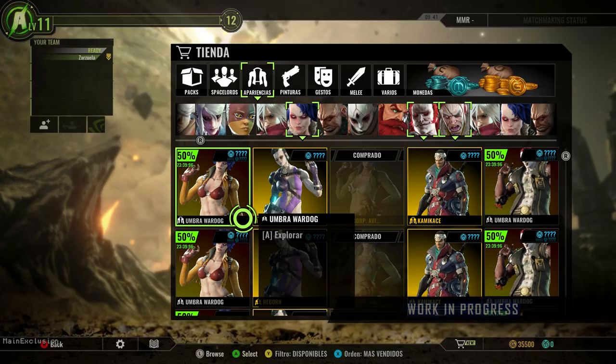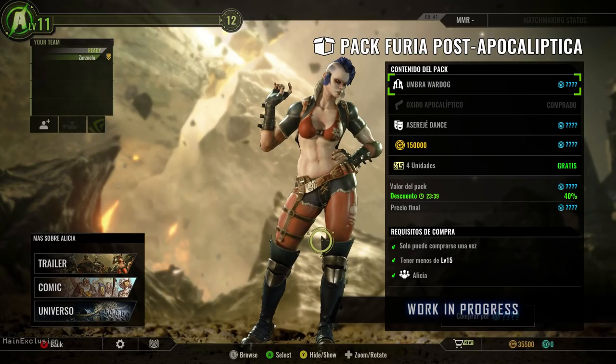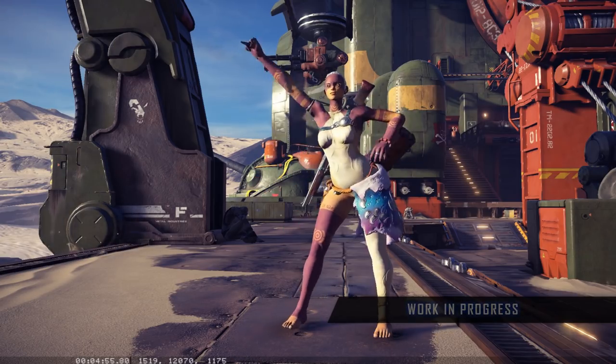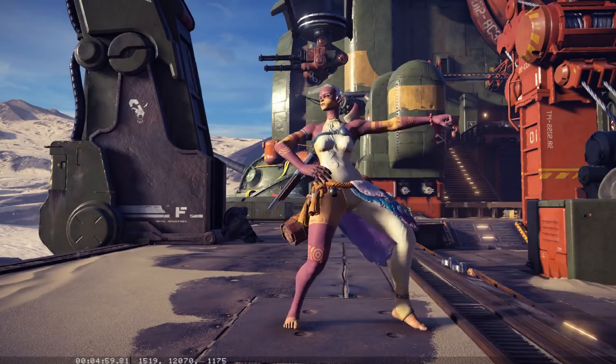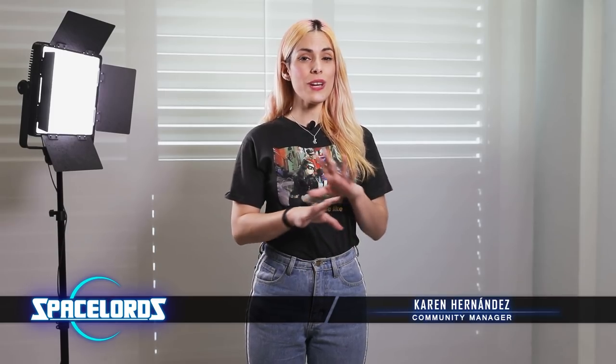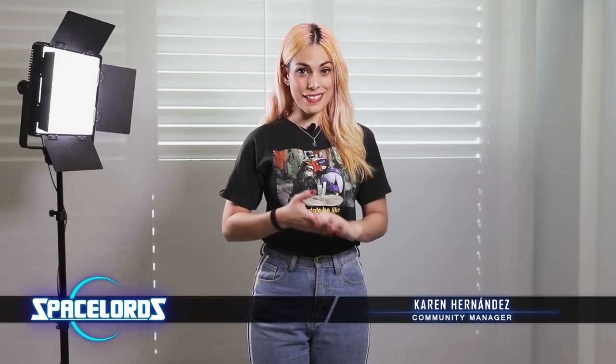As you already know, one of the next milestones in the Spacelords roadmap is Spacelords Identity, including a cosmetics store where you can purchase new items, skins for our favorite characters, weapons, emotes, character packs, and much, much more. This is just a little taste of everything the Mercury Steam team is planning for Spacelords. Stay tuned, because some of the new features will hit you like a hammer!